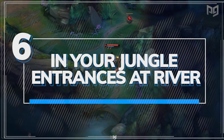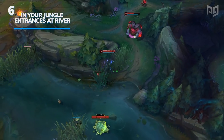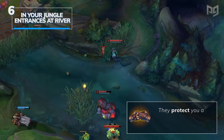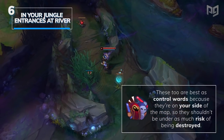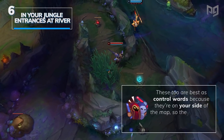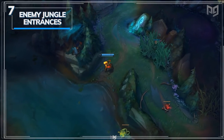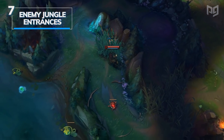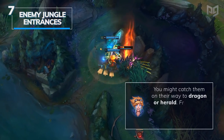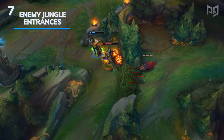Our sixth ward and our first shallow ward are control wards placed at your own jungle entrances from the river. These wards are for when you're taking a more passive role — they protect you and your team from the enemy jungle invading. If your jungler isn't as strong a skirmisher early on, set these up to help defend their home. Conversely, controlling enemy jungle entrances is useful when you're looking to make aggressive moves or keep a closer eye on the enemy jungler — they'll reveal the jungler on a gank angle, or catch them on the way to dragon or herald, letting you ping your team to collapse.